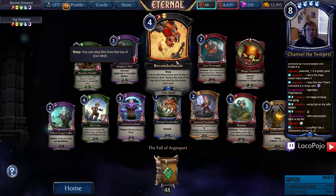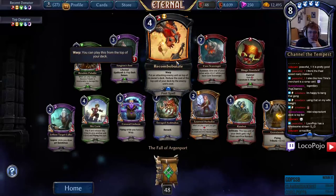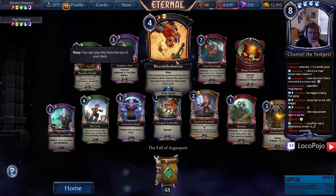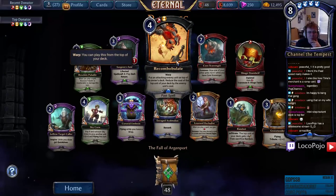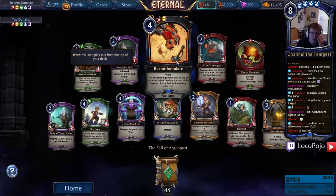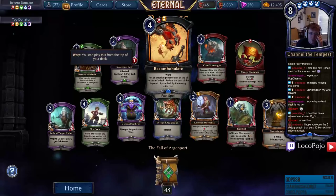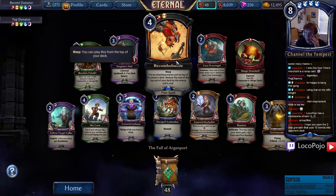Recombobulate — Warp: put an attacking enemy unit on top of its owner's deck, reduce the cost of the top unit of your deck. Whoa — that seems playable. You have to convince your opponent to attack so you can Recombobulate, because you can't play it off the top of your deck otherwise. But if you do, it's not card advantage but it's actually pretty good ramp. That's a lot to ask, but I think it's pretty good Praxis ramp. This card costs basically nothing in certain Warp decks — it can make Heart of the Vault cost less and you can put Heart of the Vault on top of your deck.